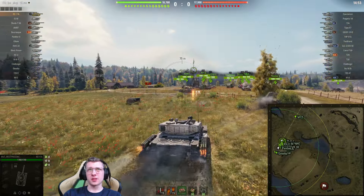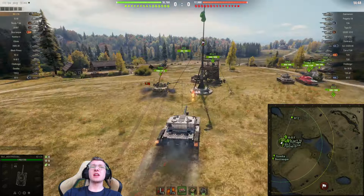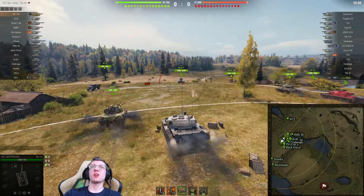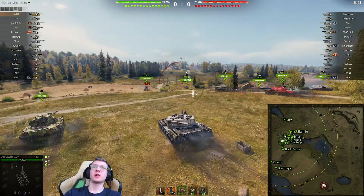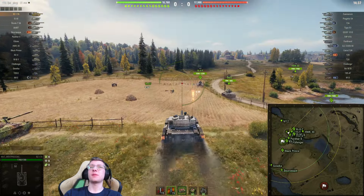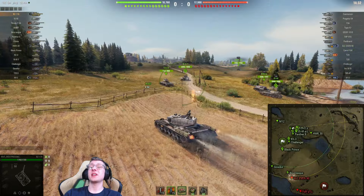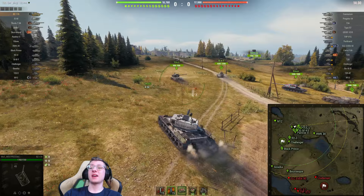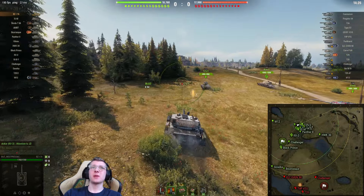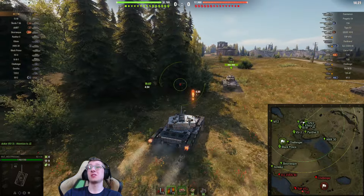First rocket boost activated — we're going 45, 47. The one thing that I don't like about the Chinese heavies is that when they use their rocket boosts, they are incredibly slow, and you're going to see that here. This tank literally goes at the top speed of like 35. I was very tempted to run a Bond Turbo on this tank. The only reason I didn't is because it's kind of overkill, and we don't get better on-movement dispersion. I really think on-movement dispersion is very important for a vehicle like this.